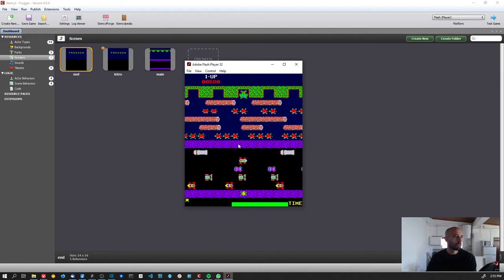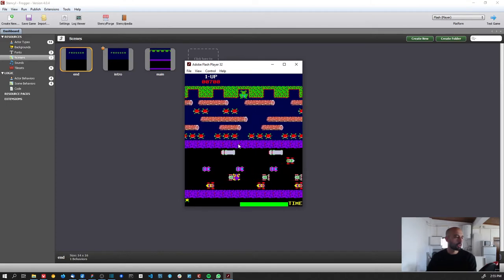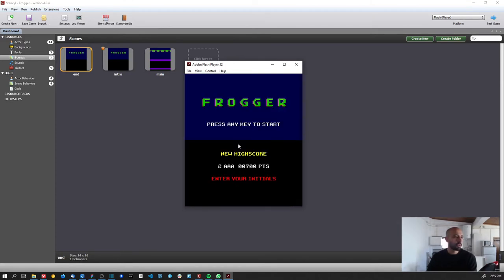I only have two lives because I'm testing, and it's easier. Okay, six hundred eighty — yeah. I have a new high score. So when the player loses, he goes to this screen, and if he has a new high score we give the player the chance to change the initials — RTG, whatever.